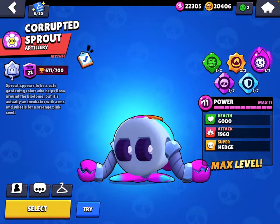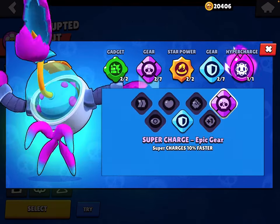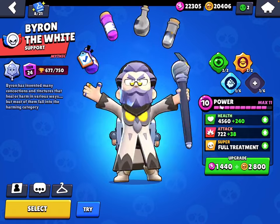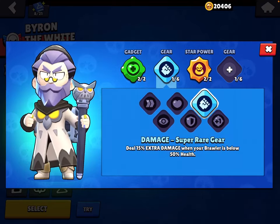For Mr. P: use Porter Reinforcements, Pet Power gear, Handle with Care, and then use Damage or Shield gear. Use Transplant, Supercharge gear, Overgrowth, and Shield gear.